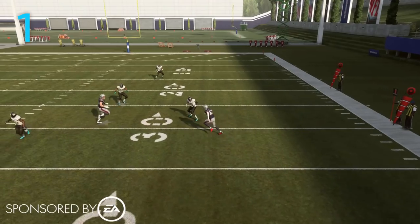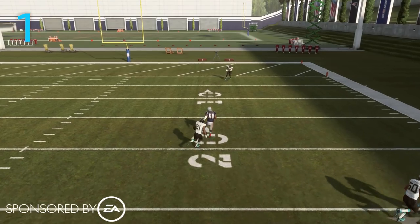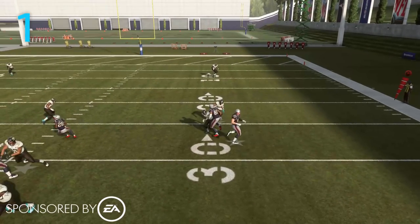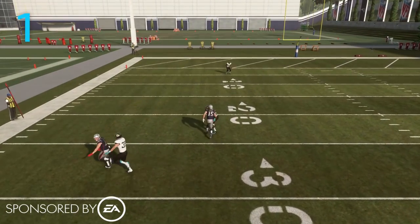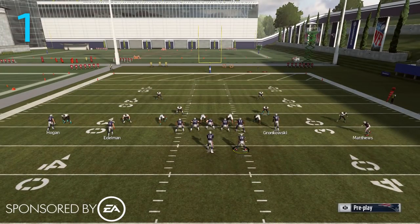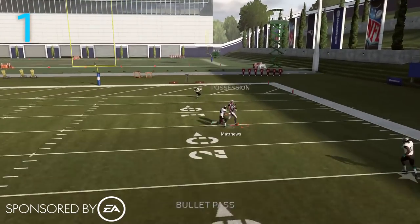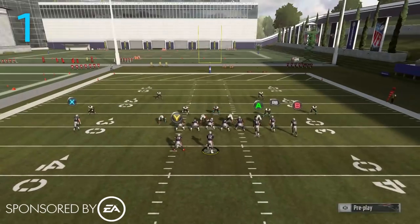C routes this year are not going to get the same separation that they were able to in Madden 18. Right here you see a C route against man-to-man coverage. That is AJ Boye, one of the best cornerbacks in the game, but as long as you have someone out there who's somewhat competent at man-to-man coverage they're going to do a much better job of sticking with that route this year. You even get the motion to get off the press and once again a very tight contested throw that Jordan Matthews is not able to bring in.